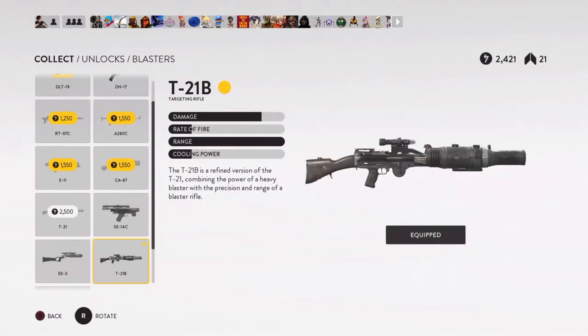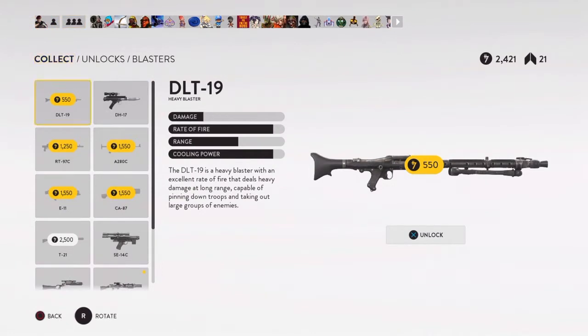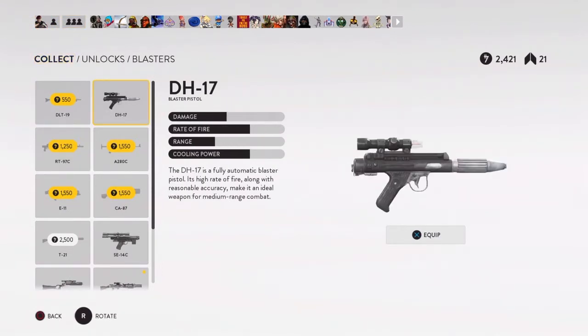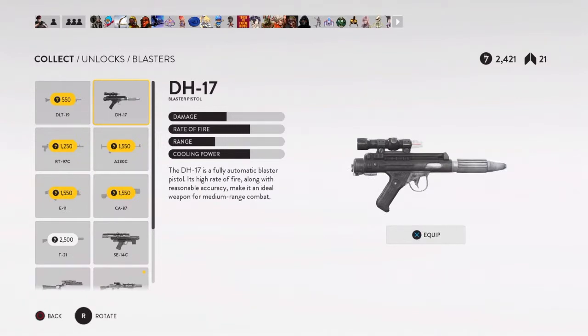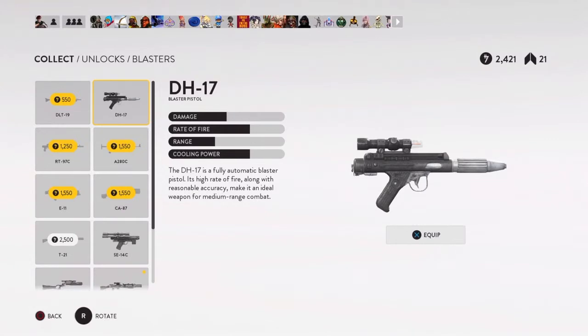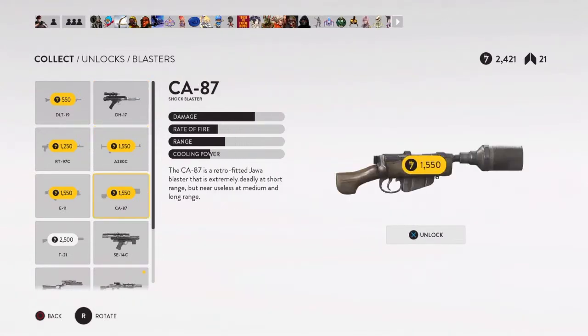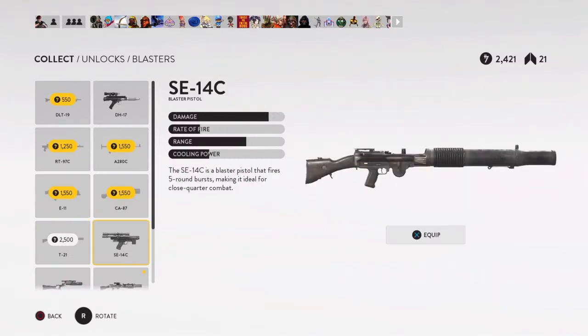I've played with a few of these guns already — I bought most of them. As far as I can tell, close quarters guns are good for close quarters, and the blaster pistols are really good at close range. Ultimately though, the game doesn't have a lot of close-quarters areas.